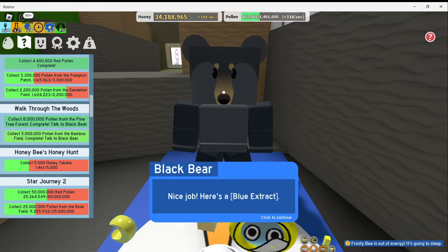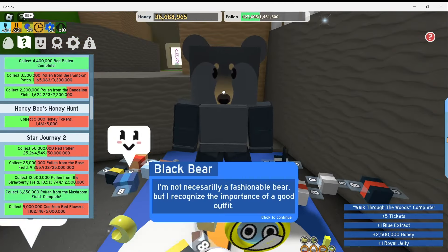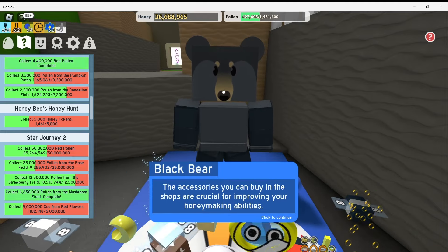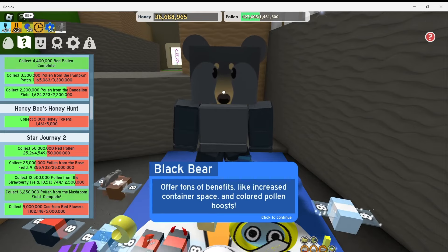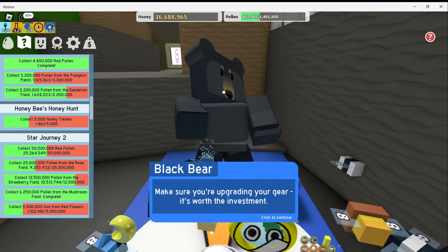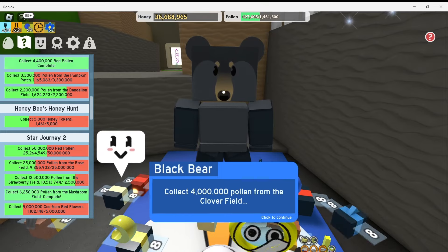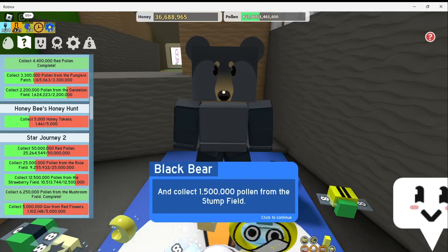How was your walk — nice job, here is a blue extract. Just 6 more quests and the star jelly is yours. The accessories you can buy in the shops are crucial for improving your honey-making abilities. The shoulder guards you can find in the red and blue HQs offer tons of benefits like increased container space and colored pollen boosts. Make sure you're upgrading your gear, it's worth the investment. For the next quest, collect 10,000,000 red pollen, collect 4,000,000 pollen from the clover field, and collect 1,500,000 pollen from the stump field.